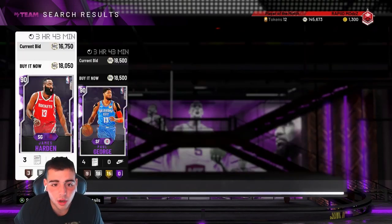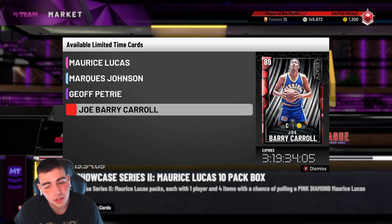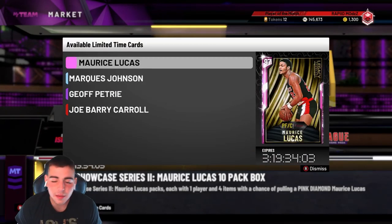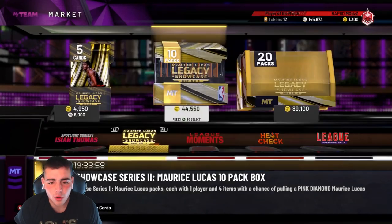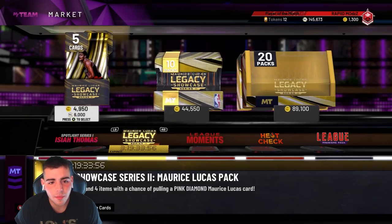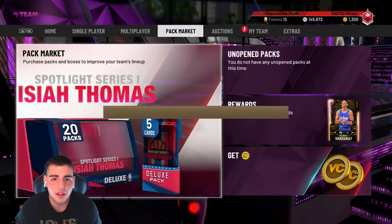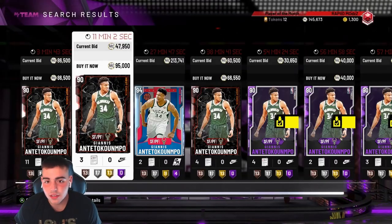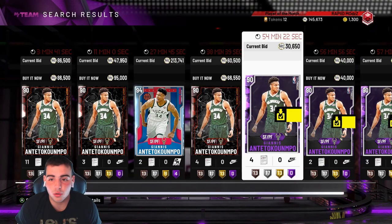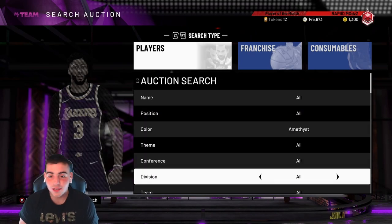They dropped four cards that no one really wants. What do you think about this content? Drop it down below. This content is terrible — for a Friday, four cards, terrible pack luck. 2K has been absolutely terrible with the content drops. But anyways, let's get into the market. Let me give you some MT tips. I'm getting sick of this content. Yoss is still going to be around 250-300K, so he hasn't dropped. That's bad news for all of us as a community. This game gets worse and worse every week.